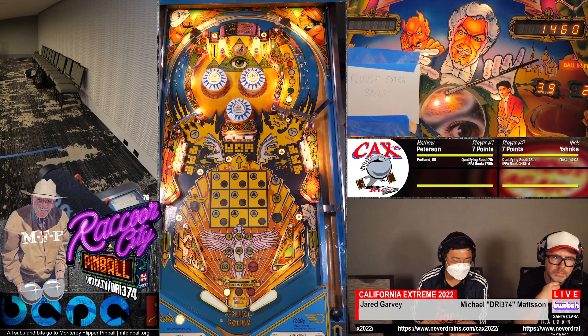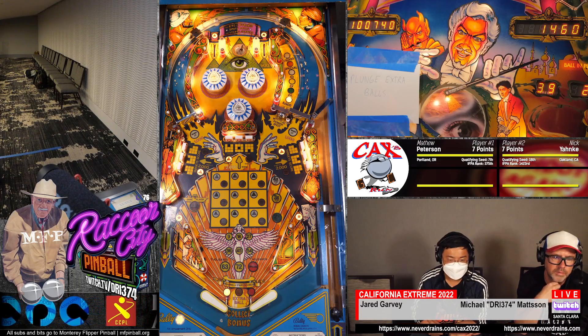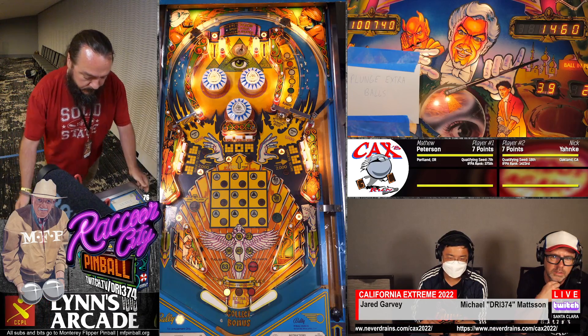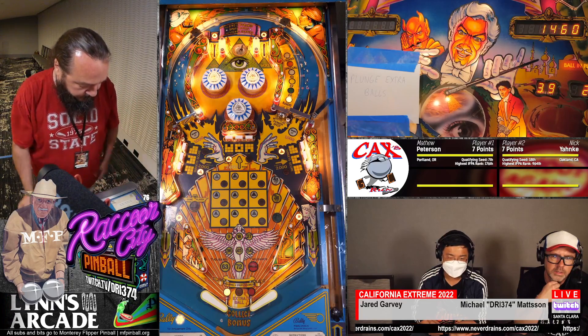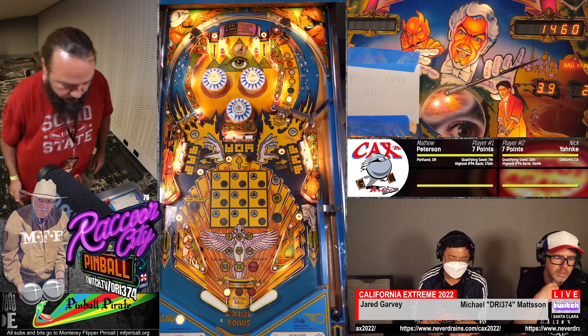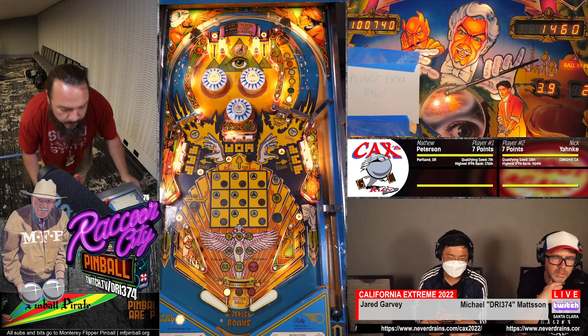I forgot what each individual symbol is worth, but you definitely want matching symbols. That's why this game is very funny — sometimes your drop target banks are on the wrong symbols, and you have to make a choice whether you want to hit some switches to hopefully get to the right one, or just pick up all the symbols.